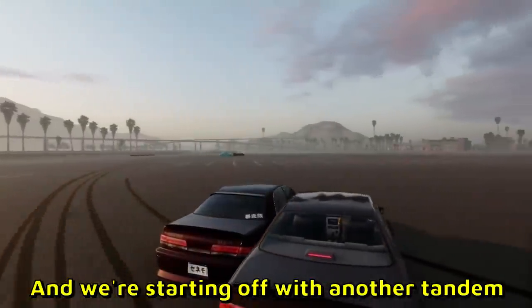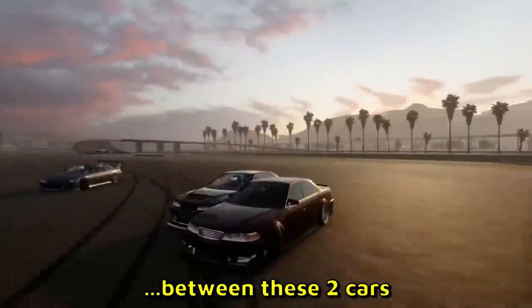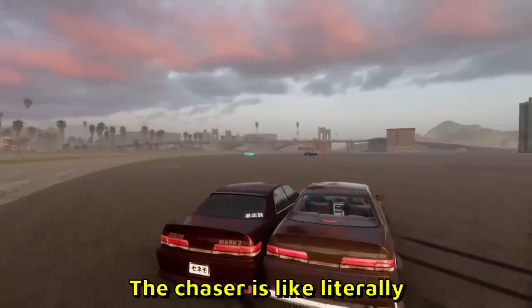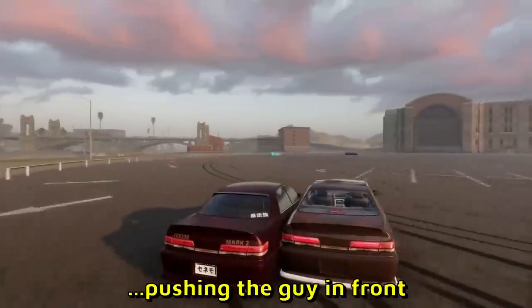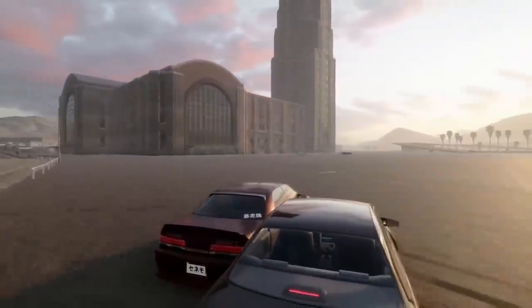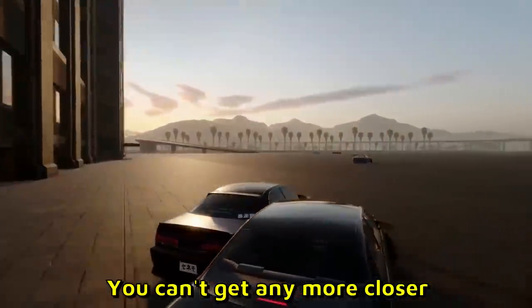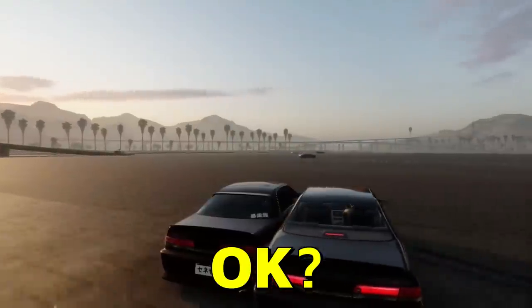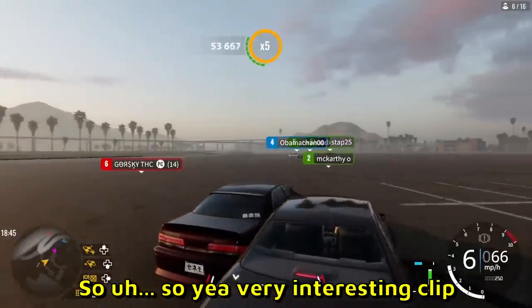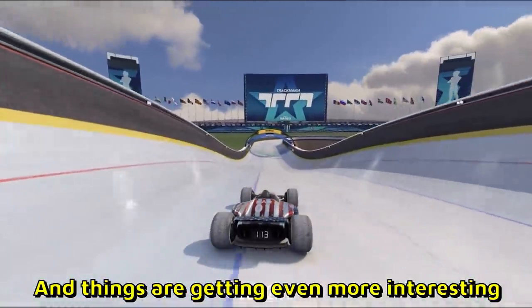And now clips that almost made it to the top 10 — starting off with another tandem. Look how close they are, there is no gap between these two cars. The chaser is literally pushing the guy in front, there is no space. He's right on his door — you can't get any closer, it's not possible. Very interesting clip.